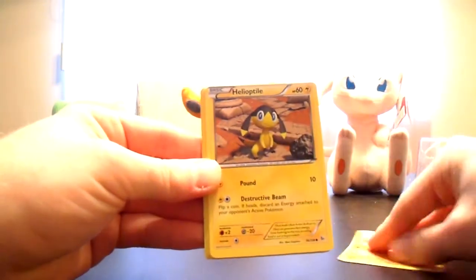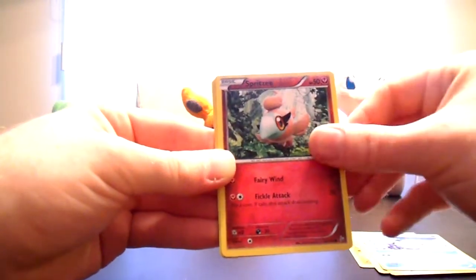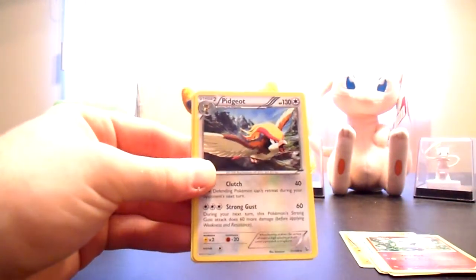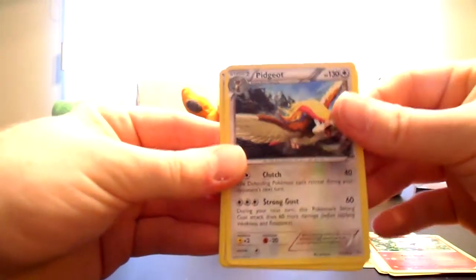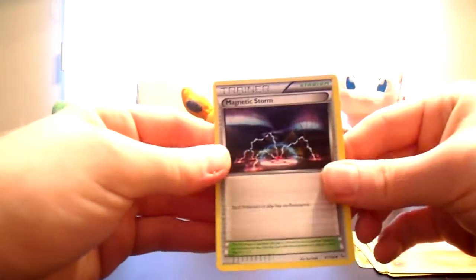Geodude, Helioptile, Buneary, Spheal, Spritzy, Maractus Reverse and a Pidgeot Normal Rare. Miltank, Torkoal and Magnetic Storm.